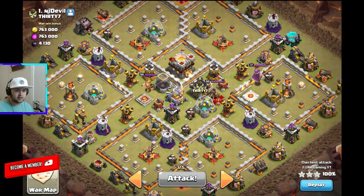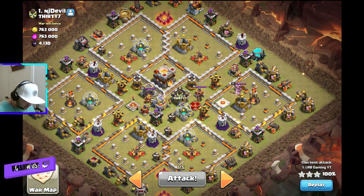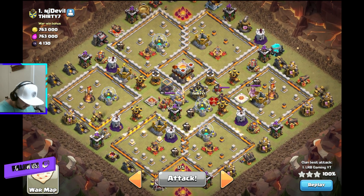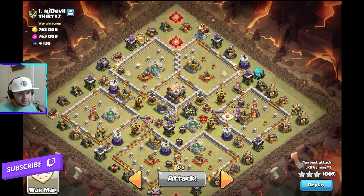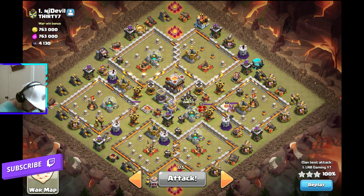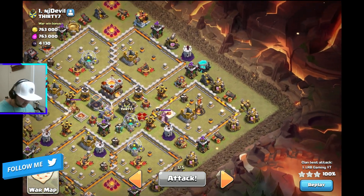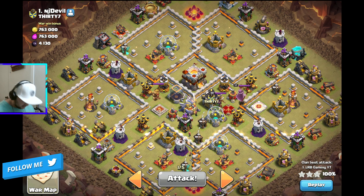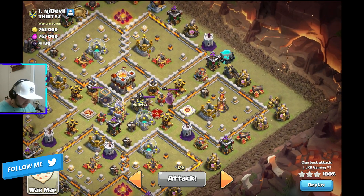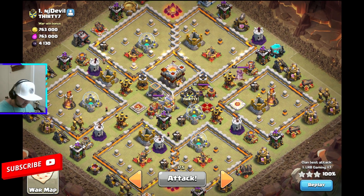Nothing big, nothing serious — it's a Town Hall 11. I was kind of worried about the two inferno towers in front and how everything is spaced out perfectly, which is anti-e-drag. Maybe if you got e-drags in the front you could do some e-drag stuff. I love e-drags as well — the awesome e-drag balloon ice golem stride. But let's look at this mass miner. The idea is: you always want to take out an inferno tower as fast as possible. I like to send my troops into the center of the base. Luckily because these inferno towers are out, you're able to take advantage of that.